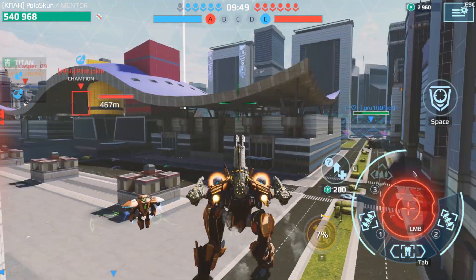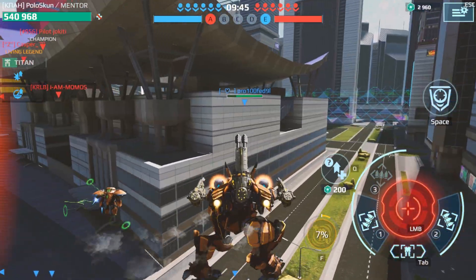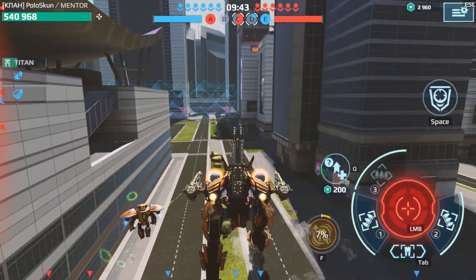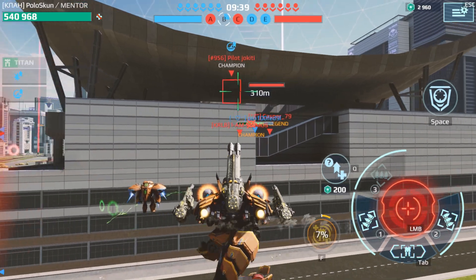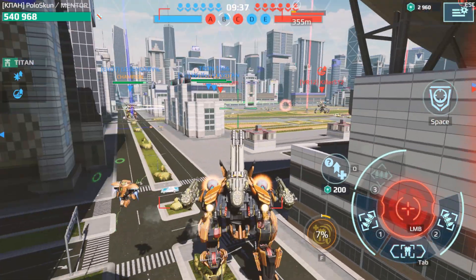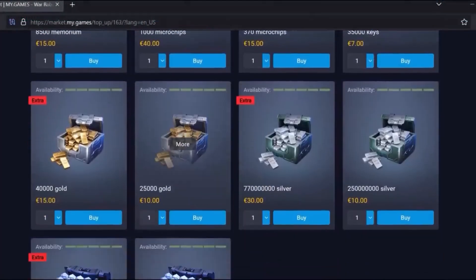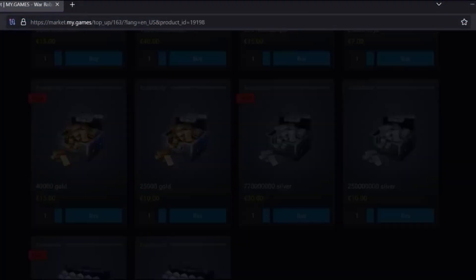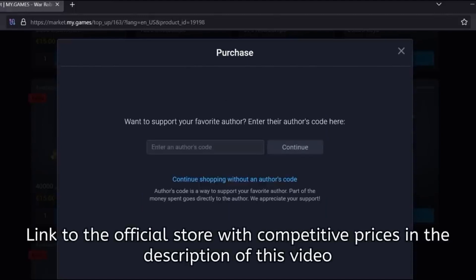Hello dear friends, Ray Kunetri is with you and today I decided to make a short video and talk about where you can get free silver in the War Robots game. But before starting, I would like to tell you that I now have my own author code in the official game store. There you can buy resources and new items at competitive prices, and if you enter my personal code Ray Kunetri when purchasing, you will greatly support my channel.